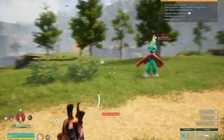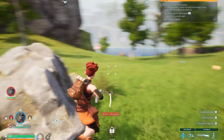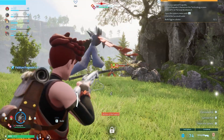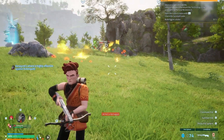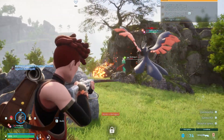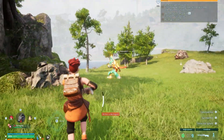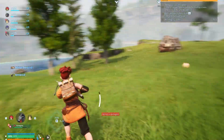So guys, I have seen a Robin Quill here so I have to kill it. This is a very dangerous attack. We are going to kill this Robin Quill. Just like that, Robin Quill — we kill him like that! What kind of damage is this? I got him and got his XP.